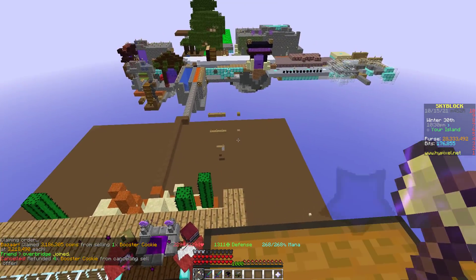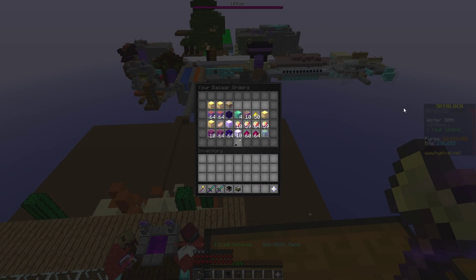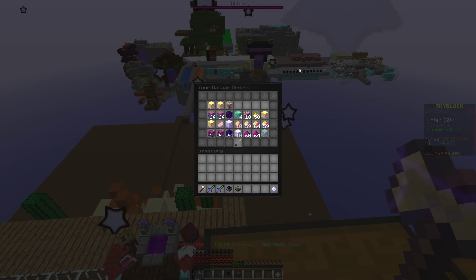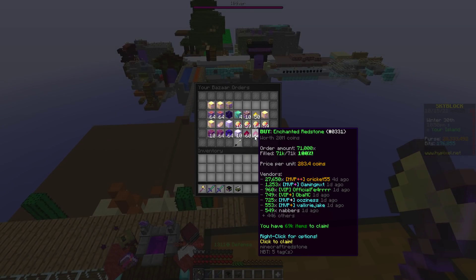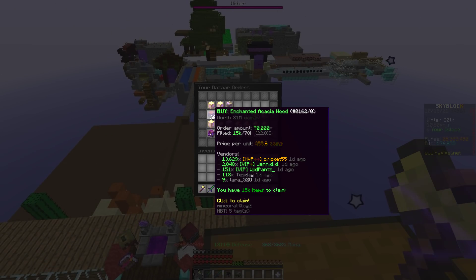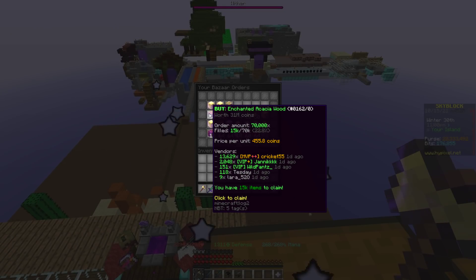And those are just some quick changes that would make the bazaar much more enjoyable to use. You'd no longer be limited to filling your entire bazaar with tons of orders just to buy or sell a couple thousand acacia wood or whatever. And it would also make it so that orders that are partially filled and are just stuck here because you can't do anything with them — and there's nowhere to put 15,000 items — could actually be resolved. Thanks for watching.